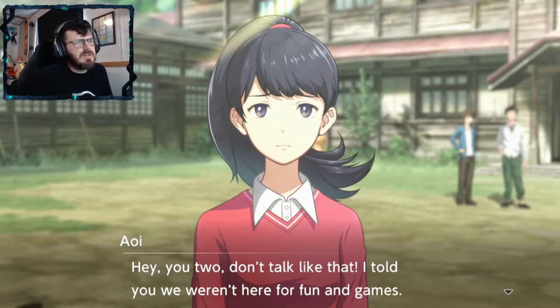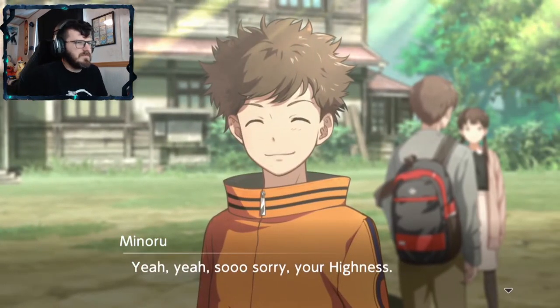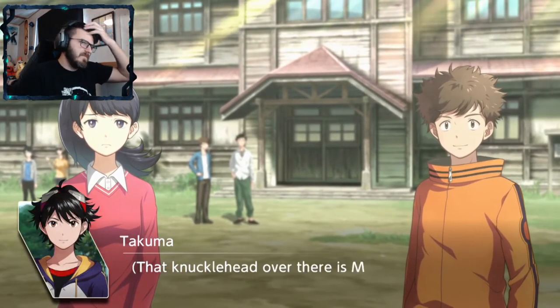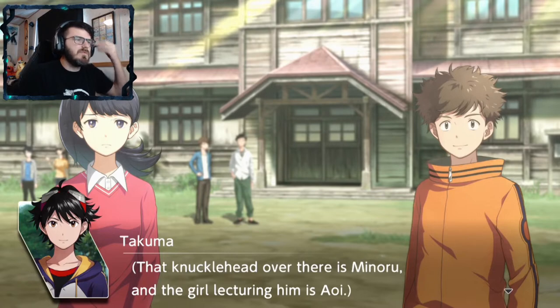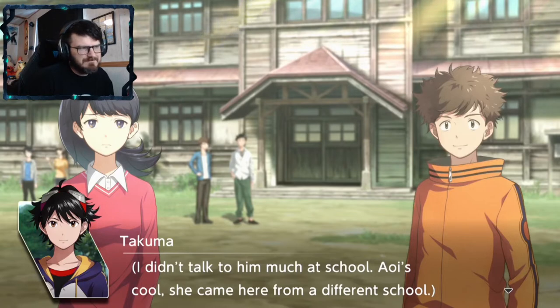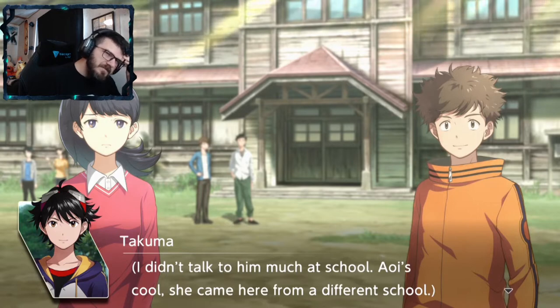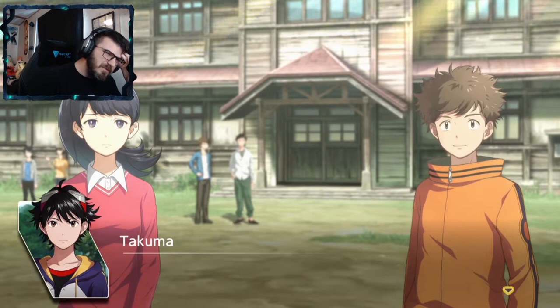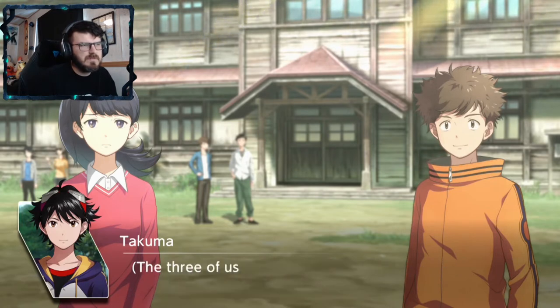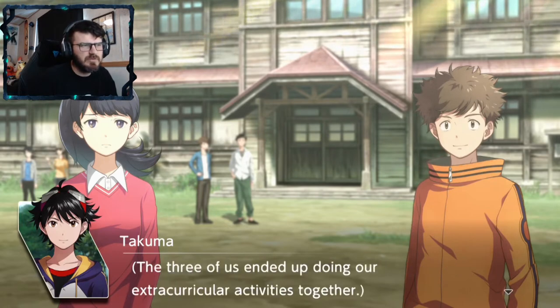Don't talk like that — I told you we weren't here for fun and games. That knucklehead over there is Minoru, and the girl lecturing him is Aoi. I didn't talk to her much at school. How do I pronounce her name? She came here from a different school. We got to know each other more here at camp, mostly thanks to Minoru. The three of us ended up doing our extracurricular activities together.